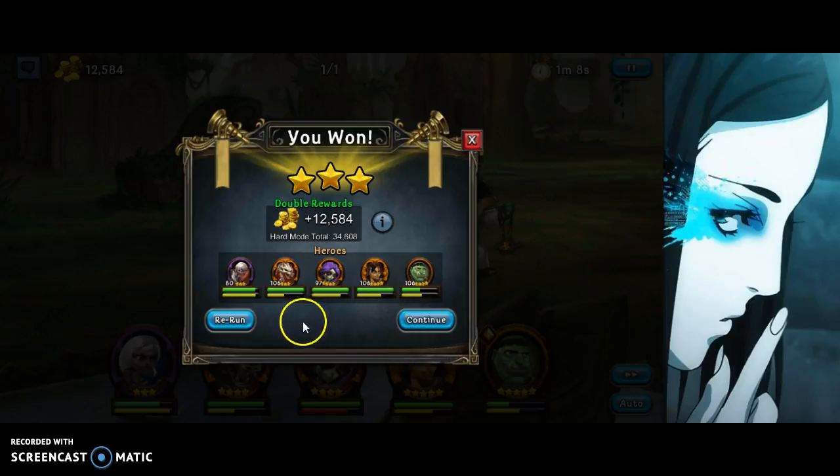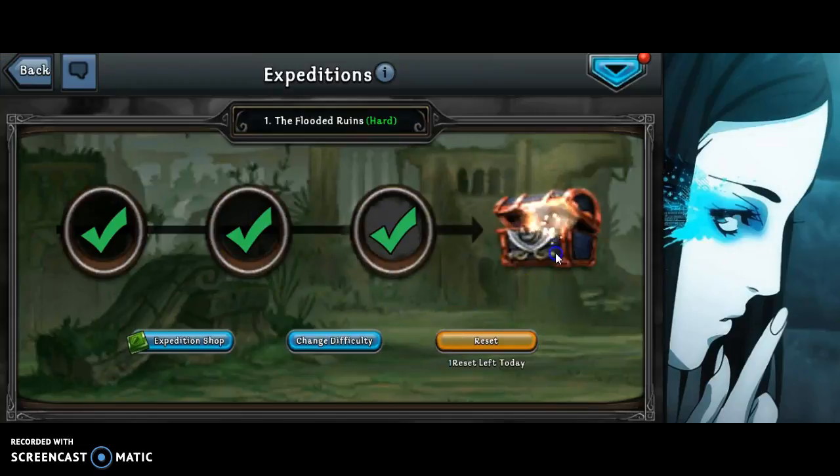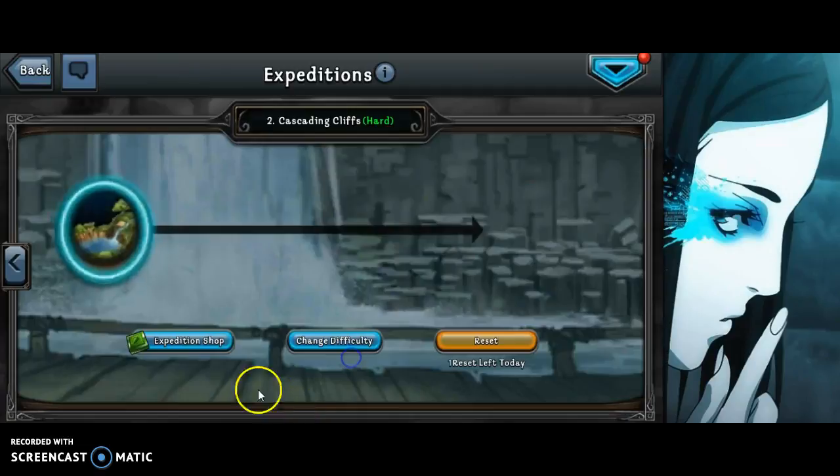I don't expect the next fight to be terribly tough, so I'm just going to keep going with my monk here. I can always drop in a healer — frankly I'll probably drop in a corgi so she can wreck things while also healing. He can obviously heal himself too. I'll hit continue and grab my rewards.